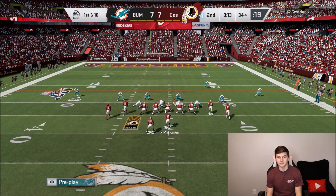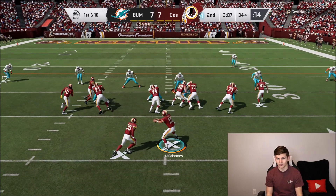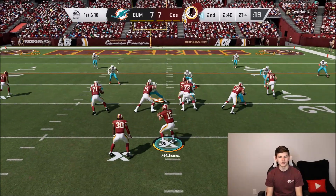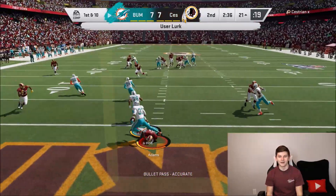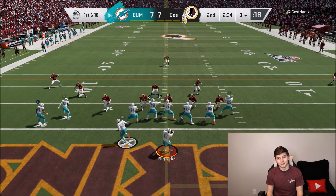He just keeps going back to the corner routes. I'm going to switch it up — cover two with a purple and a flat zone as well. Watch, he's going to have someone wide open on this corner route and I'm going to rage. Instead, he actually runs the ball, which again is not working. Let's see if he tries to beat me over the top. He goes over the middle — but I'm right there with Jamal Adams. I knew he'd figure out it was cover two and try to go there. Well, I'm a lot smarter than that.